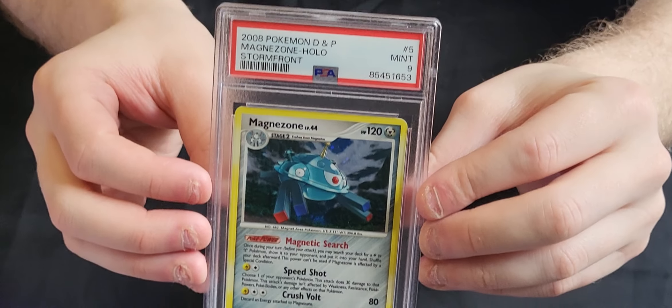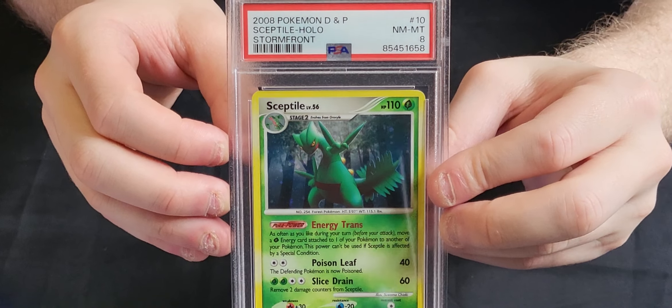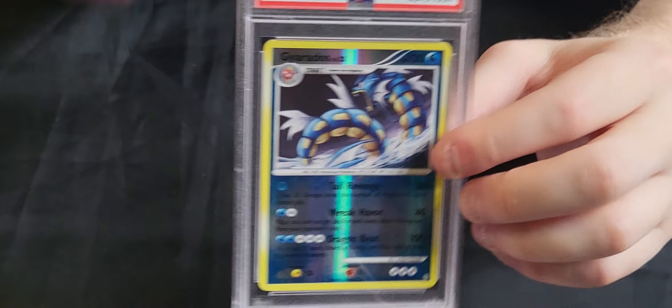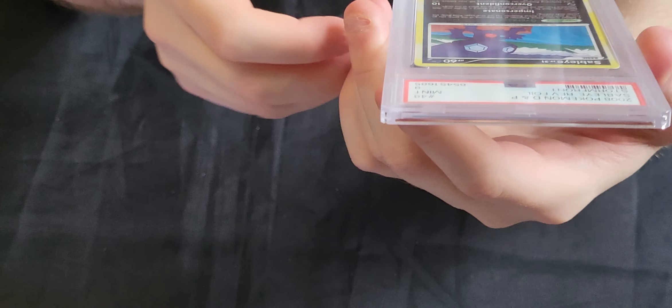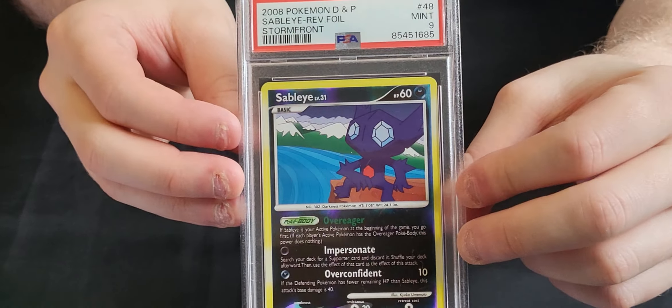The Holo Magnezone is a 9. The Reverse Holo Farfetch'd in an 8. A Holo Sceptile in an 8. The Holo Budew which is an 8. The Reverse Holo Gyarados in an 8. The Reverse Holo Sableye which is a 9 — this is one of the most toxic, broken cards Pokemon ever released. They actually, for the first and only time ever, brought forward a standard format rotation specifically because of this card.